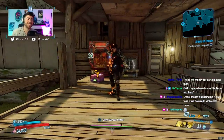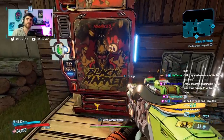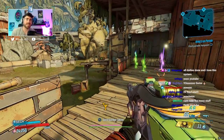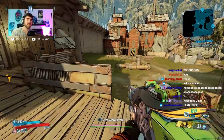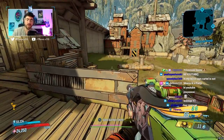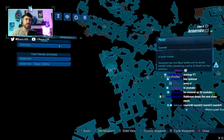Yo guys, what is up — Borderlands 3 video, and today we're taking a look at the new Black Market vending machine. This is very similar to how Xur works in Destiny — it's a vendor that'll be changing locations to a random part of Borderlands every week, and it's going to be carrying some of the best gear in the game for you guys to purchase with money.